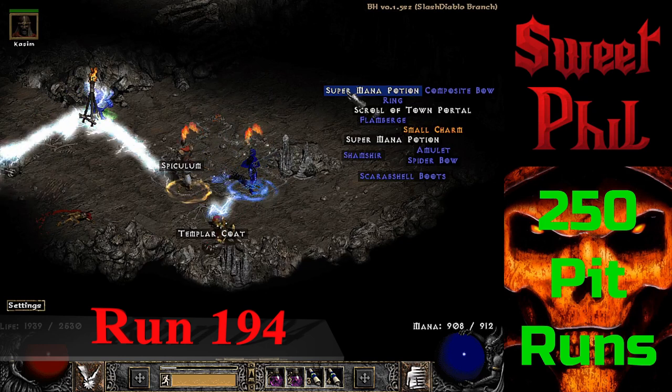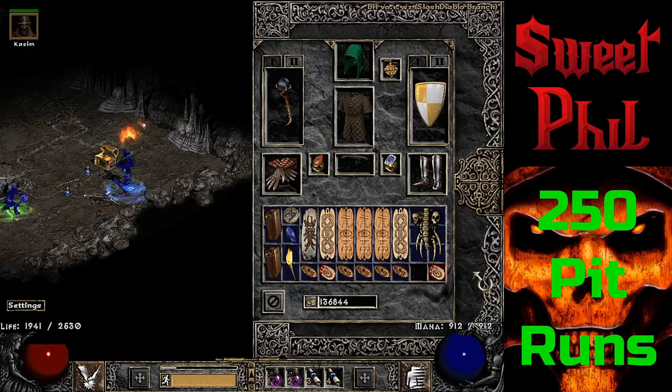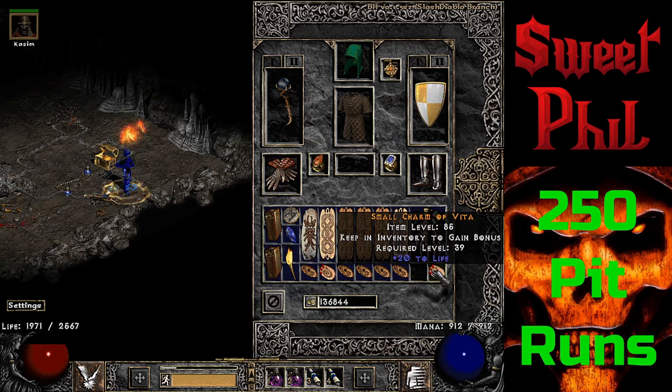At run 194, I pop the super chest and get a small charm out this time, and it does end up being something good — a 20 to life small charm.